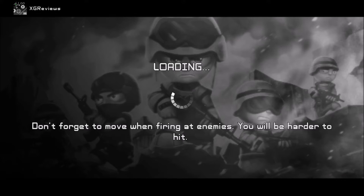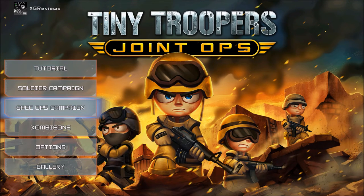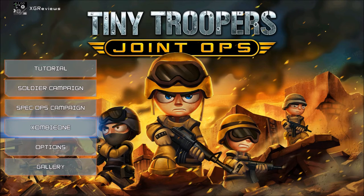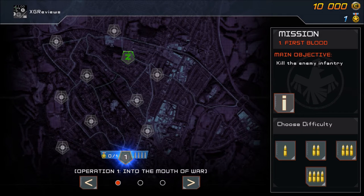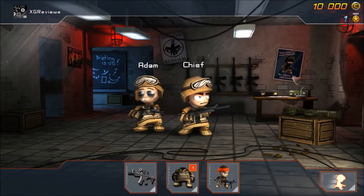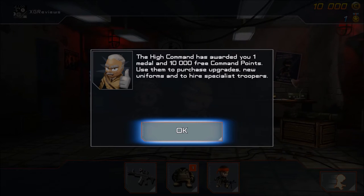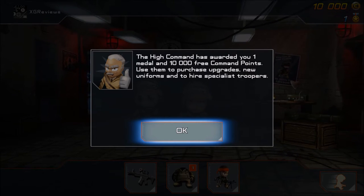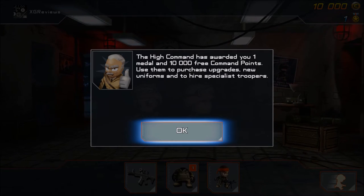Once you've done the tutorial you unlock the two campaigns and the zombie mode. Jumping into the soldier campaign, you've got four difficulties to choose from. The game awards you one medal and 10,000 free command points to use for purchasing upgrades, new uniforms, and specialist troopers.